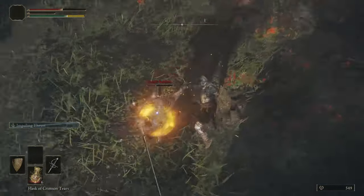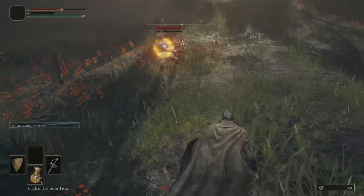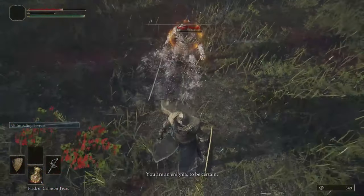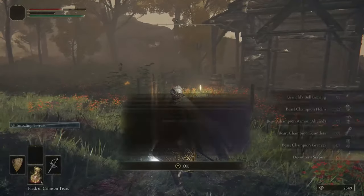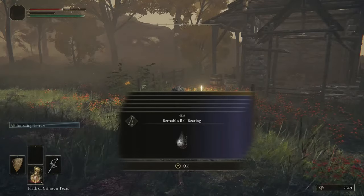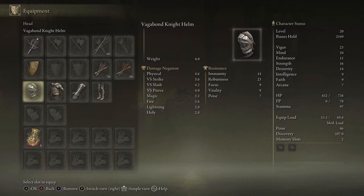Sword and board will save us for the rest of this fight - just block one or two attacks and roll away. No thought process needed. This is truly the everyman's build - you could probably pass the controller to your grandma, explain how the shield works, and she'd win the game for you. He's using a buff spell - I've never really let him live long enough to see it. Now we got 2000 souls and the bell bearing - we give that to the merchant at the Table of Lost Grace so she'll have his store. We also get the Beast Champion helmet, armor, gauntlets, greaves, and the Devourer's Scepter.